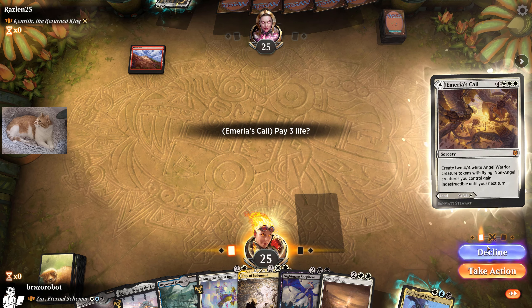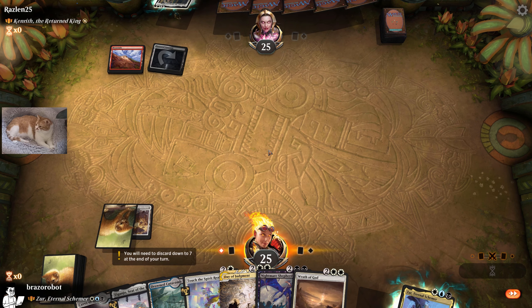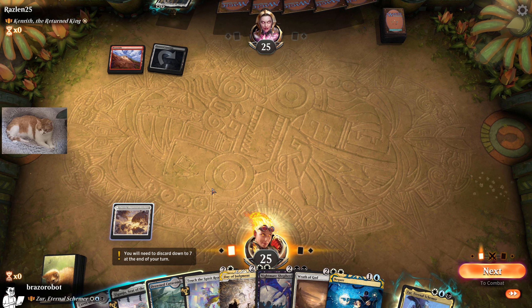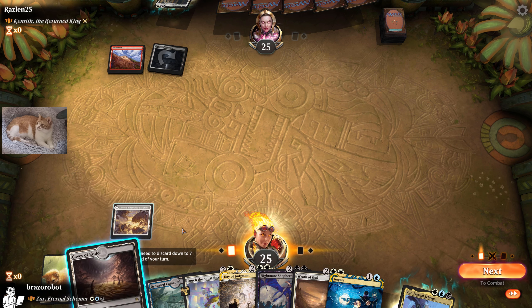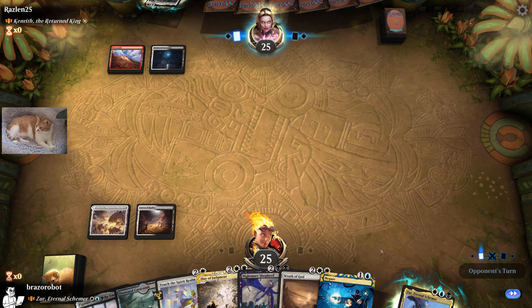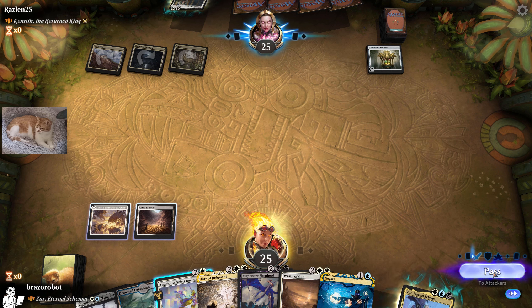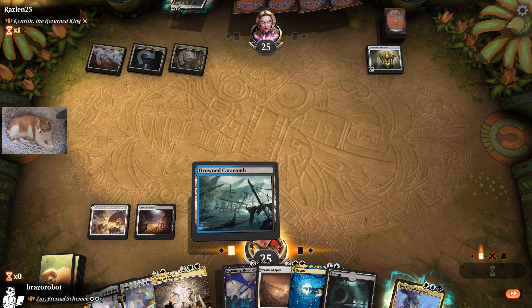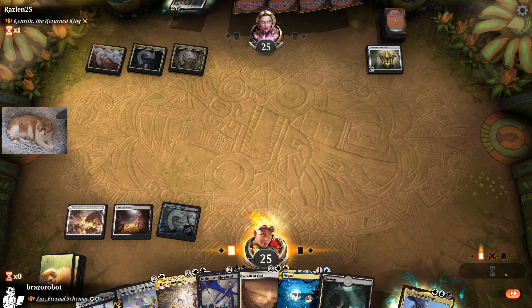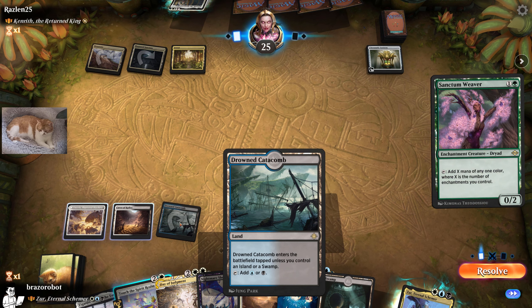Let's play this tapped to avoid bolting us later. Playing against good old classic Kenryth. Negate is pretty good here but we don't have a blue source. Let's play Caves and relax. We needed to play differently — maybe we should have done that. We can go Catacombs. Oh no, this is the other one — so bad. We are already punting this game.